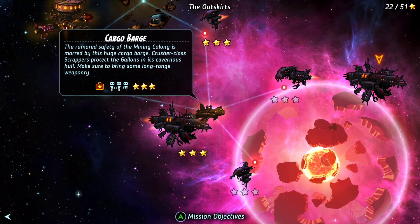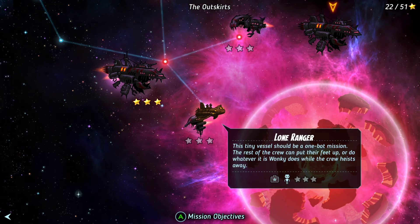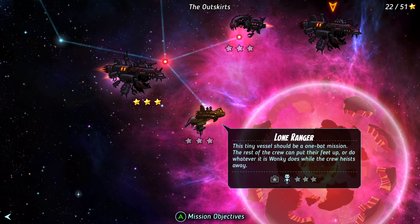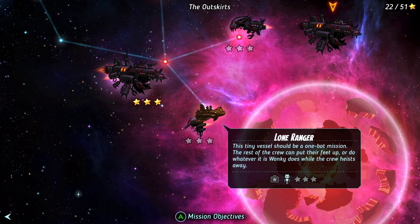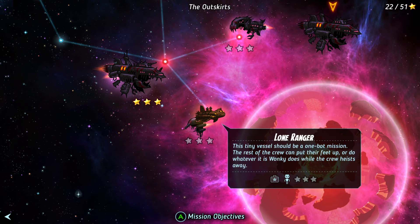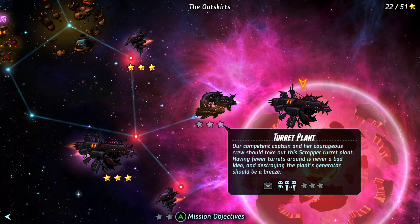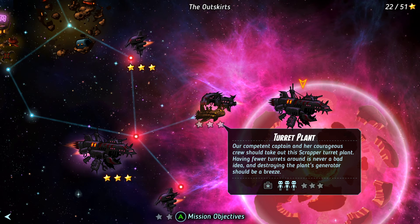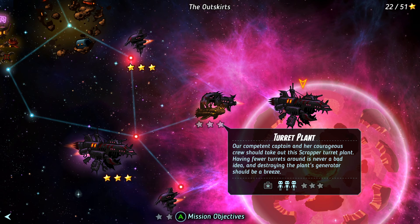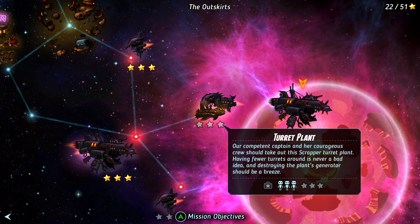That mission wasn't as hard as it seemed to imply it would be. We have a lone ranger mission — this tiny vessel should be a one-dot mission, the rest of the crew can put their feet up. This looks like a mission you can repeat for when you really want to get one bot up to skill very fast. But this is going to be our way forward: the Turret Plant. A competent captain and a courageous crew should take out this scrapper turret plant — having fewer turrets around is never a bad idea, and destroying the plant's generator should be a breeze. Turrets galore — this place scares me. Let's try it next time. Bye.